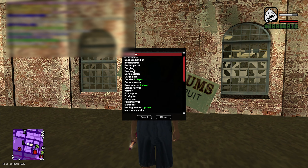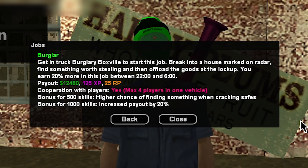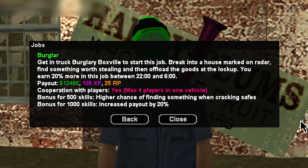If we type /jobs then go to burglar, we can read about it. We need to get in the truck burglary box wheel to start this job, then we need to break into the house marked on the radar and find something worth stealing, then we need to offload the goods at the lockup. We can earn 20% more if we do the job between 22 and 6 server time. And if you read down there, you can read about the extra bonuses that you get for different amounts of skills.